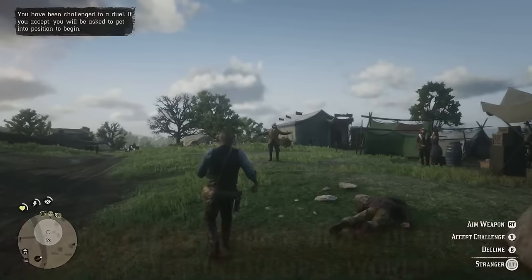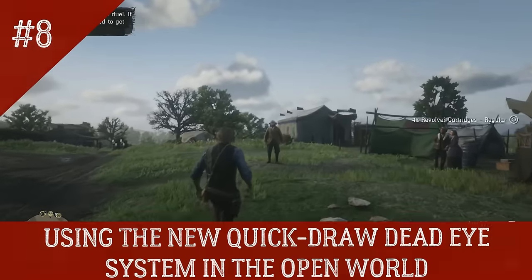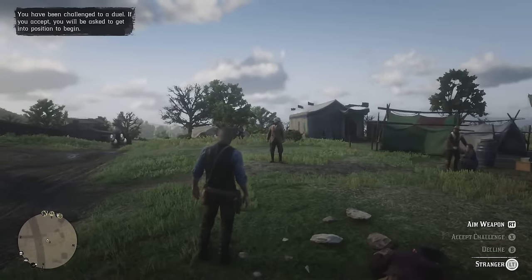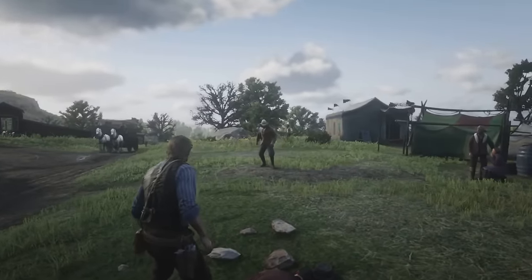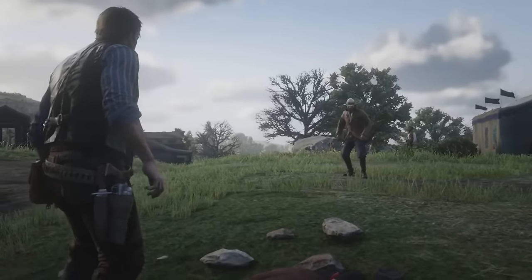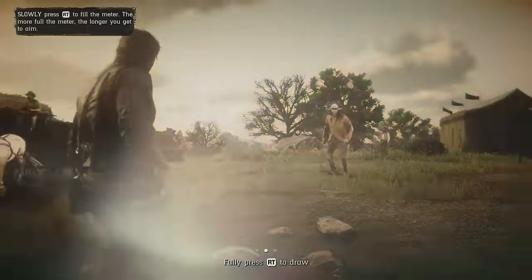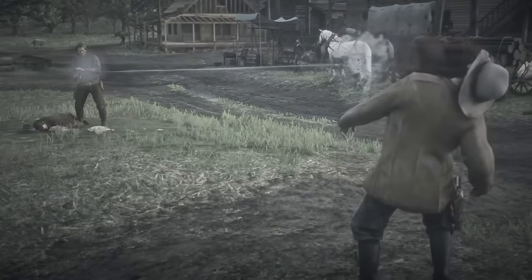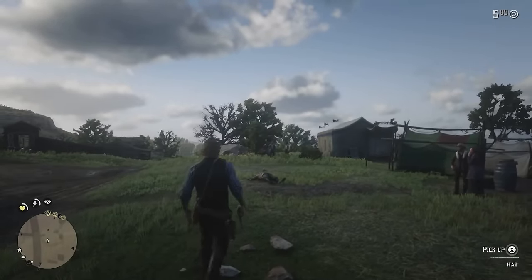Number 8: Use the new Quick Draw Dead Eye system at any time in the open world. In-game dialogue: 'Could you hit me with a shotgun from piss steps away?' 'All right, loudmouth. Let's see how good you really are.' 'Well, let's get to it then.' And there we go.